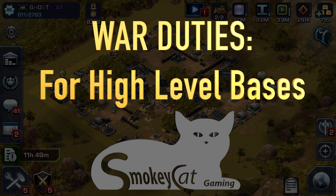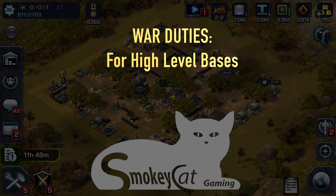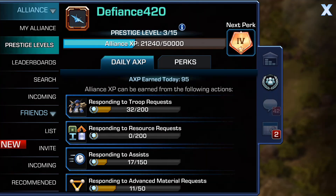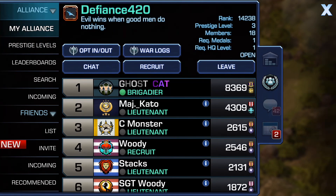Hey guys, this is Smokey Cat and I'm going to show you how I handle wars with my GhostCat account. I have a war that I'm working on with this alliance called Defiance 420 and I am the top character here.